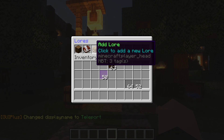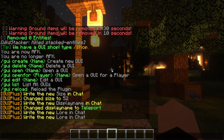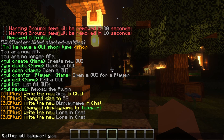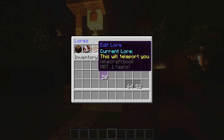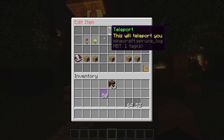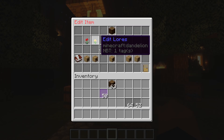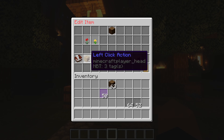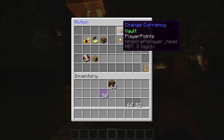You can set the lore of the item too. I'll write 'This will teleport you' and apply a color — I'll use color code &e, which looks pretty nice. You can add as many lore lines as the plugin allows.